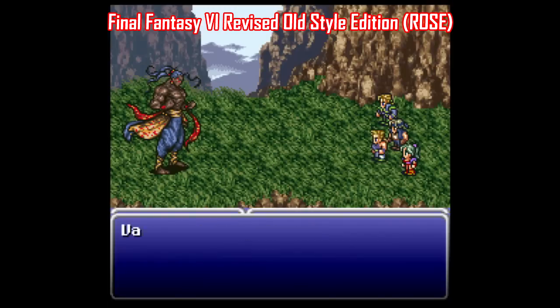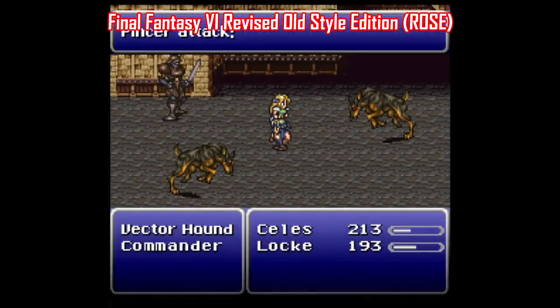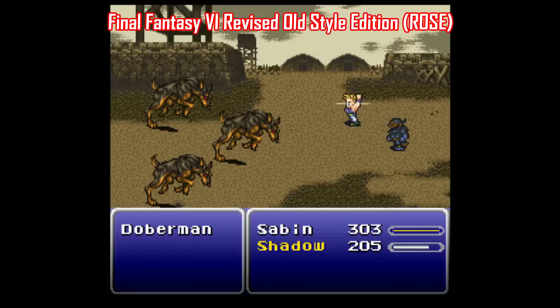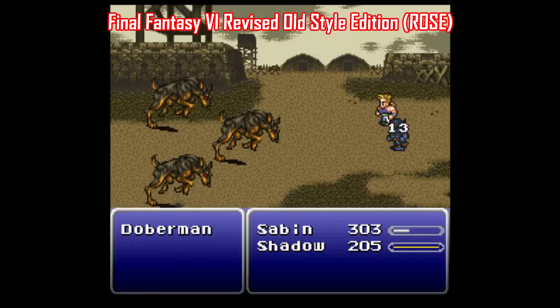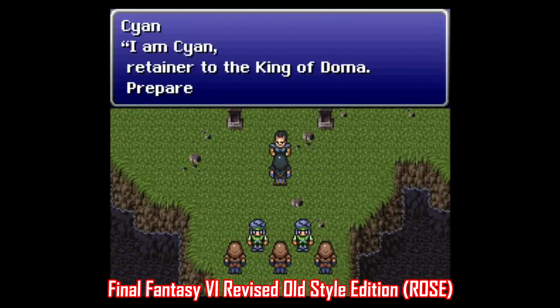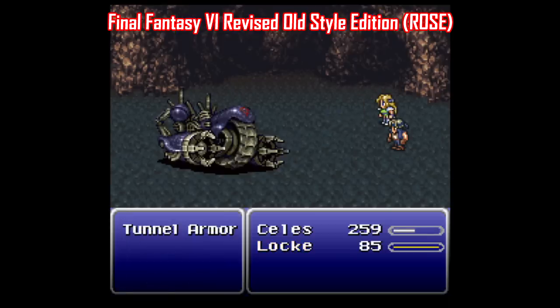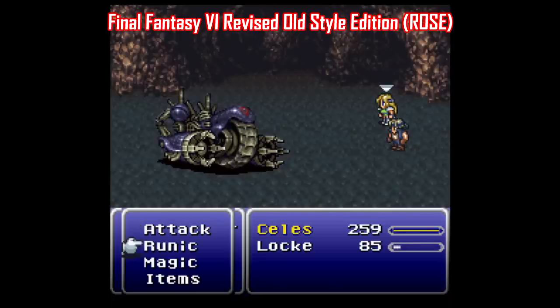Final Fantasy VI is constantly getting tinkered with, and here's another one called ROSE, which stands for Revised Old Style Edition. This one is expansive to the point that nearly every little thing has been adjusted, and it's an impressive balancing act between updating the game while maintaining the feel and pacing of the original content. There are also lots of quality of life features added, like the ability to do a soft reset by pressing Start, Select, L, and R simultaneously in the overworld or in battle. The text has been reformatted to reflect the style of later Final Fantasy games, and names for enemies and items have been extended to up to 16 characters. It also stacks most of the bug fix patches that are out there, including the uncensored patch.